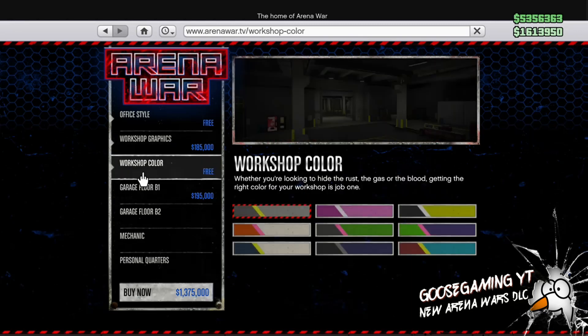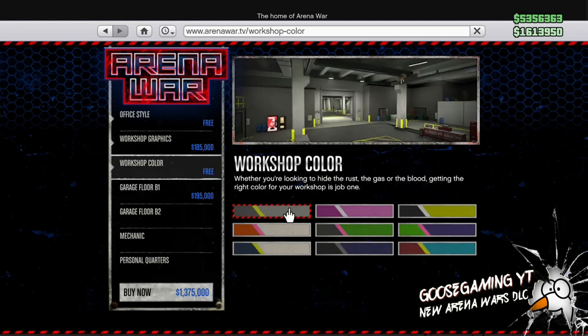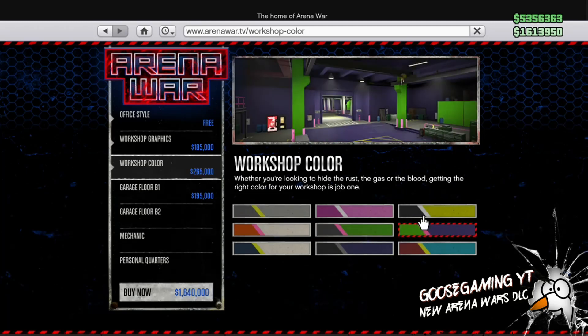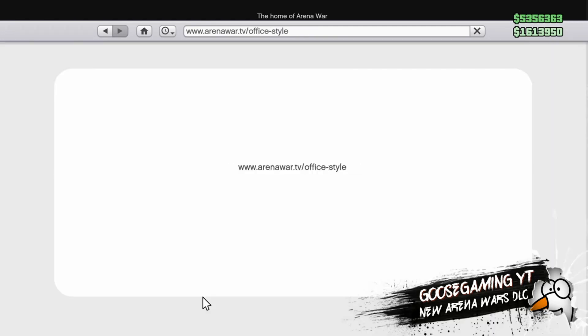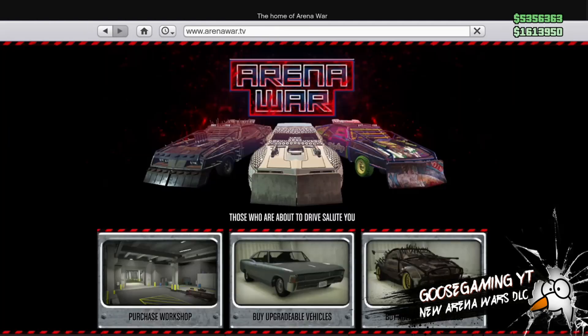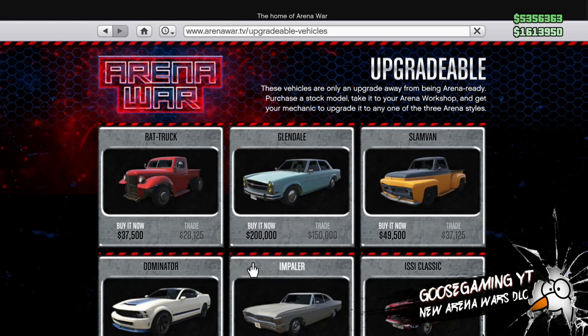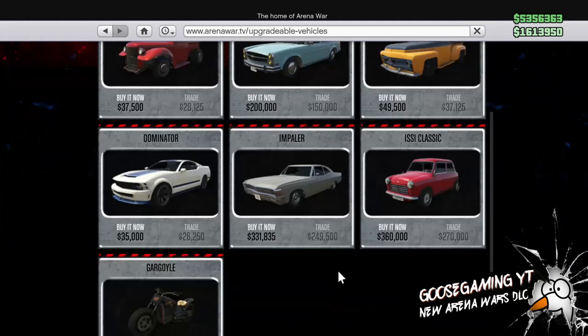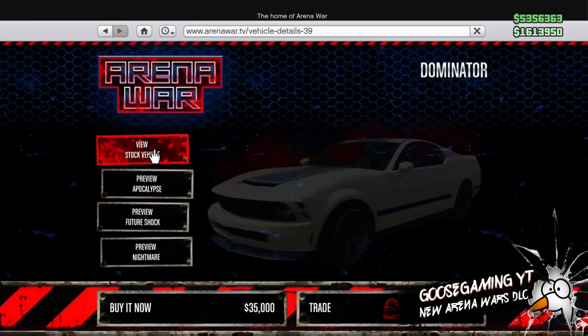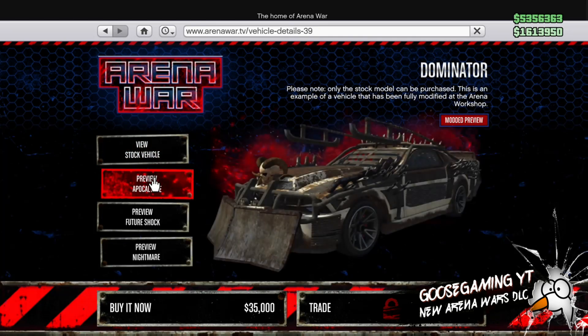Most people are going to be really worried about using their money to buy and personalize cars. But you can take part in Arena Wars without owning any vehicles — you'll just be able to use the generic ones from the Arena. Those cars will obviously be the uncustomized ones, so if you're up against people that have boost or some of those extra additions on their car, you might have to watch out. The upgradable cars range in price from about $35,000 — I think that's the cheapest — up to about $360,000.